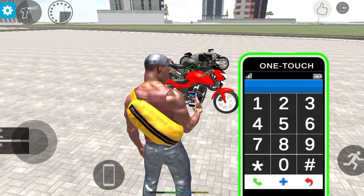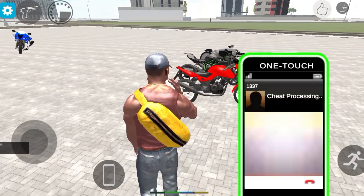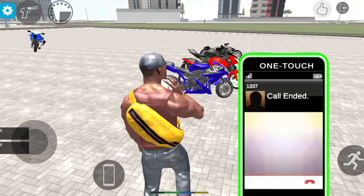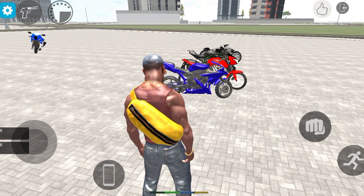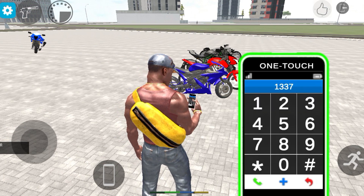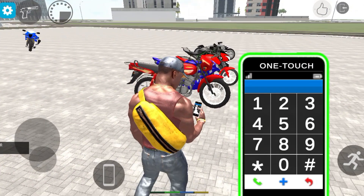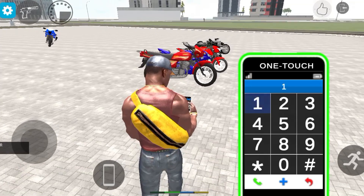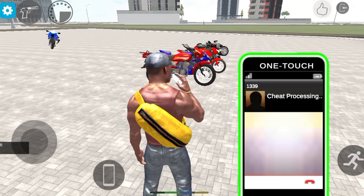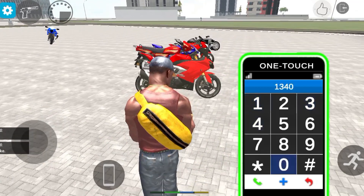Everyone can see — we are in the Pulsar bike with code 1336, and Pulsar bike with code 1337. New bike R15 is also in the game. Splendor is available as well. Code 1339 gives the Apache, and code 1340 gives Apache A.